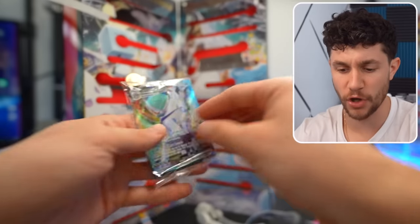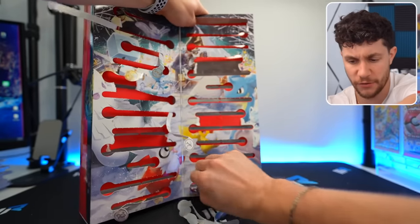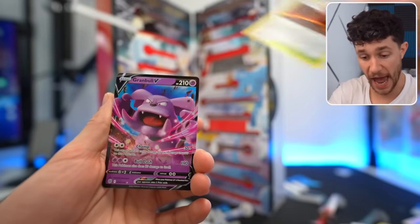The only plastic-sealed card in the entire thing: Ice Rider Calyrex V. And on the 25th day of Christmas, my true love Pokemon gave me a Brilliant Stars pack, which has a Granbull V.